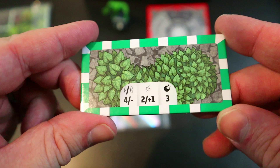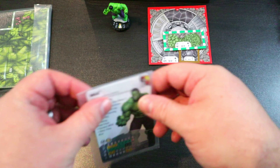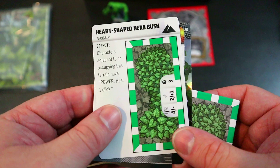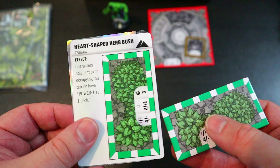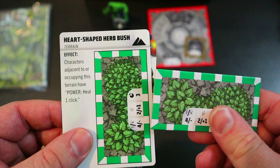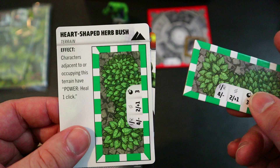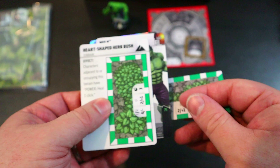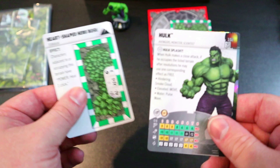There's also a bush terrain piece — the Heart-Shaped Herb Bush — and it actually has its own card. Adjacent characters occupying this terrain can take a power action to heal one click, which is very cool. I don't see a point value on it anywhere, meaning you can play this terrain for free and get some healing when you need it. Really awesome.